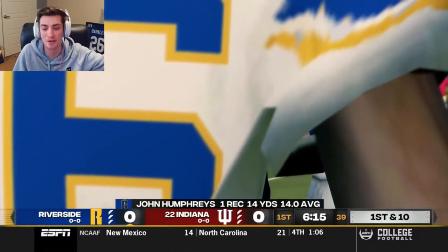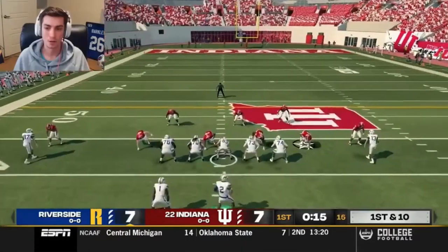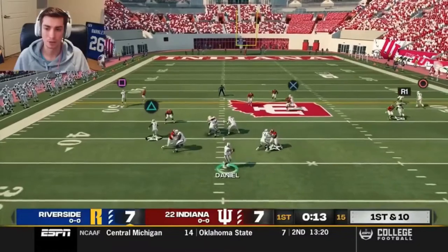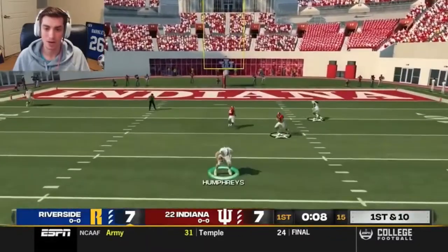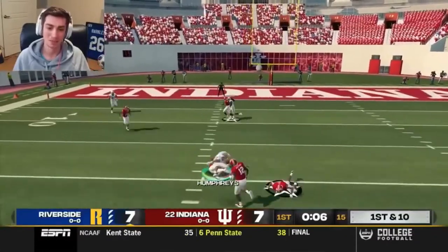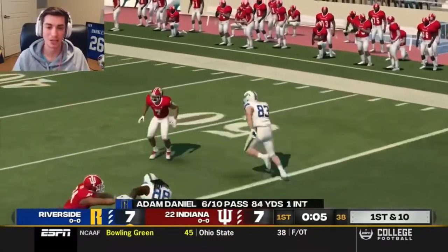He tried to declare for the NFL draft as a redshirt sophomore. It's ending Michael Hamm vertical — you can't press him at the line, but they did. I don't think we can make that throw, but we try anyway. We got Humphreys. Unbelievable throw on the run from Adam Daniel, and John Humphreys gets 40.